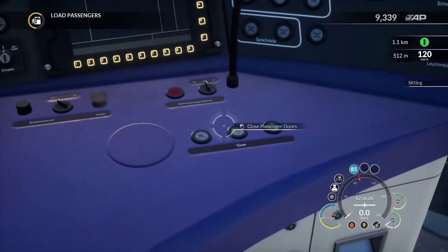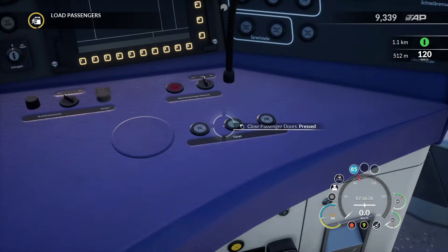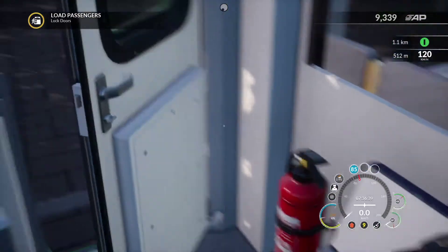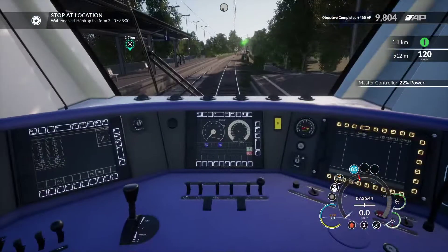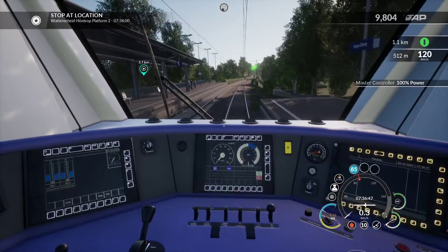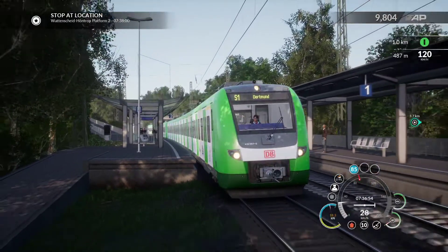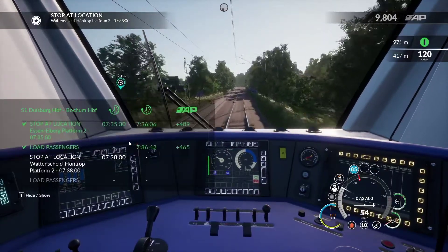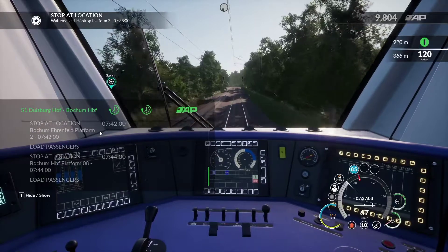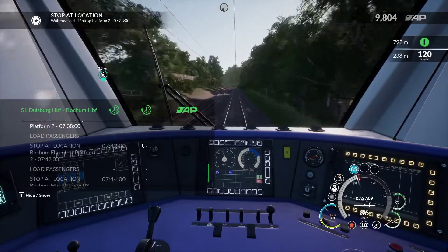Pop back in the cab. Let's get going. Next is Wattenscheid-Höntrop, followed by Ehrenfeld, followed by Bochum HBF. So about eight minutes to go.